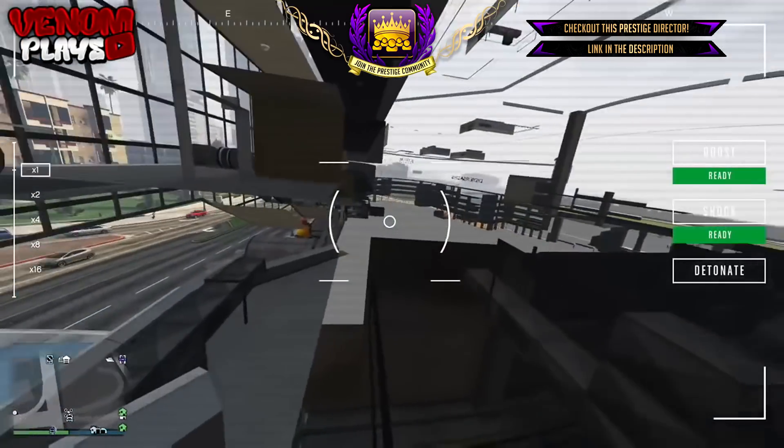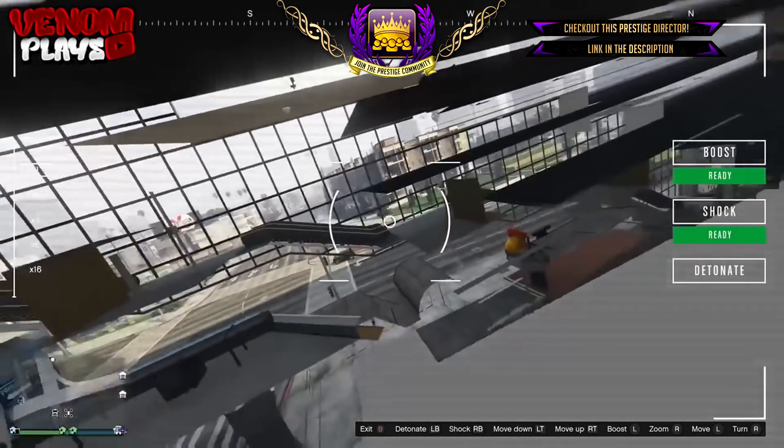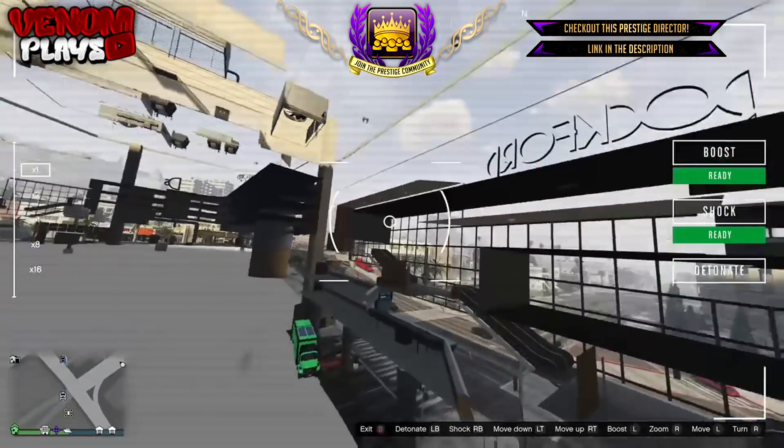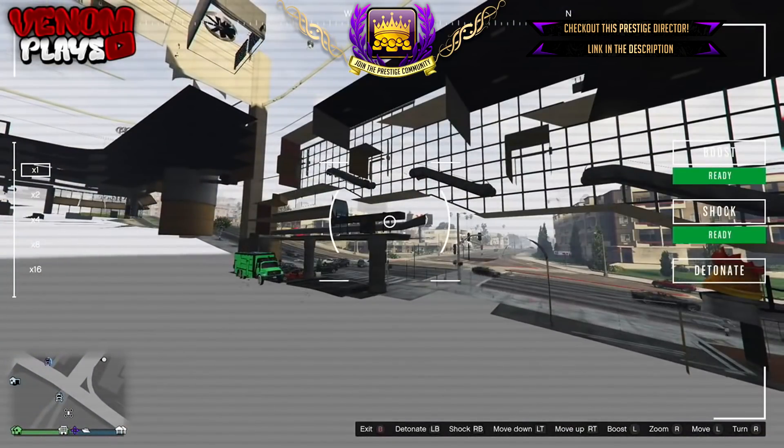Now as you can see in the gameplay, your drone should actually be glitched into the building, and from there you can simply just go down below the building and then you are actually under the map.